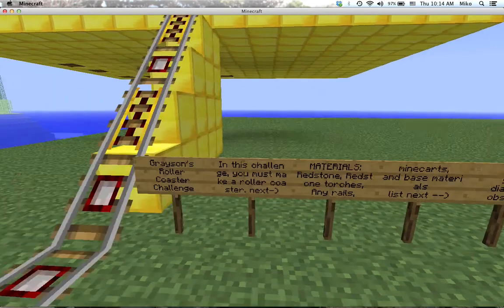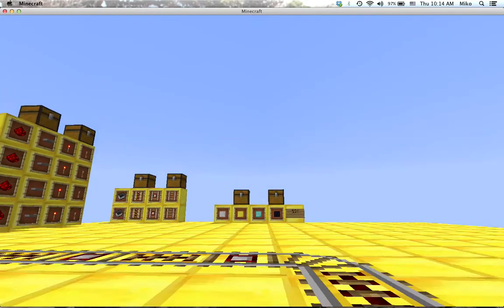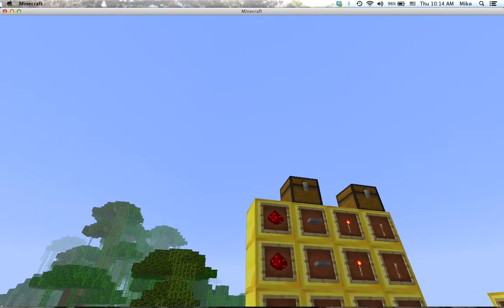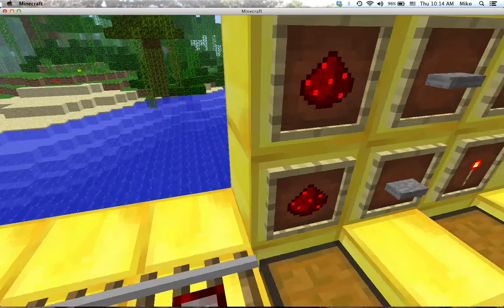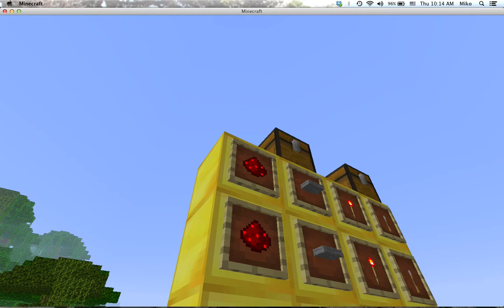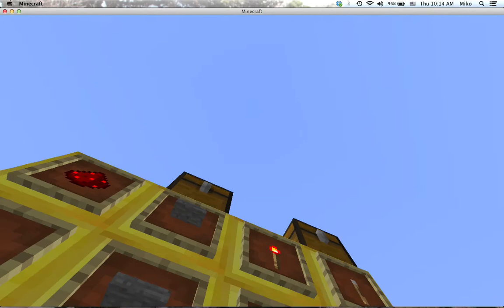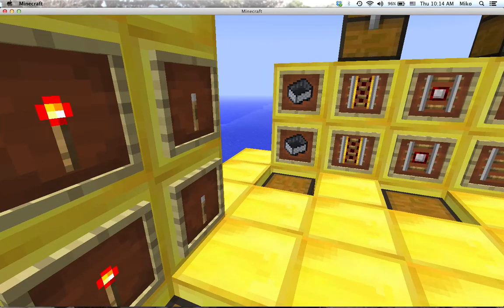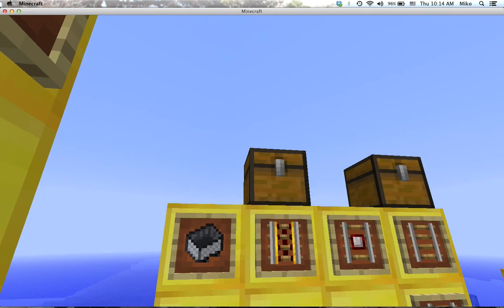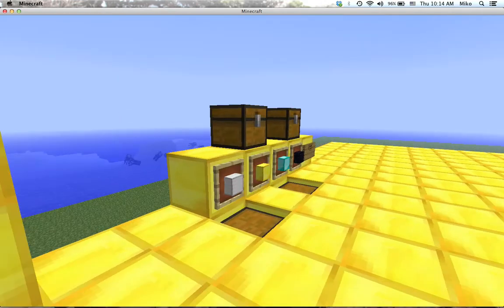Have fun. You go up here in your minecart and you get your materials. I have a chest full of redstone, a chest full of pressure plates, a chest full of redstone torches, levers, a chest full of minecarts, a chest full of powered rails, a chest full of detector rails, and a chest full of normal rails.